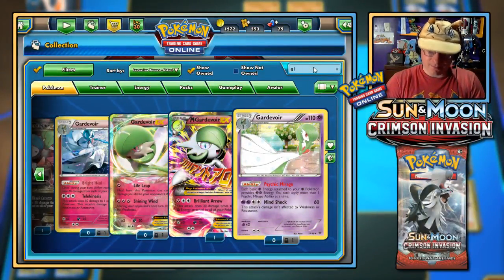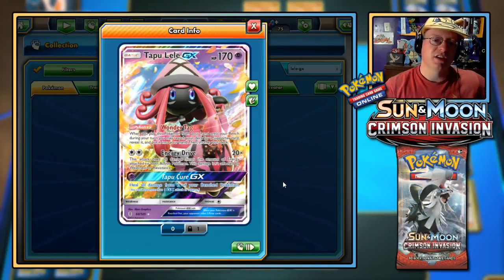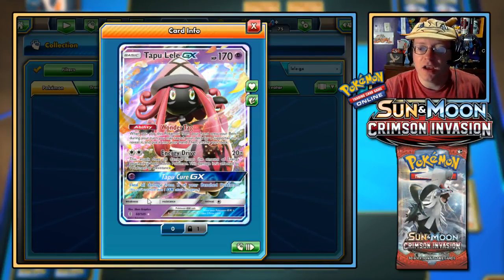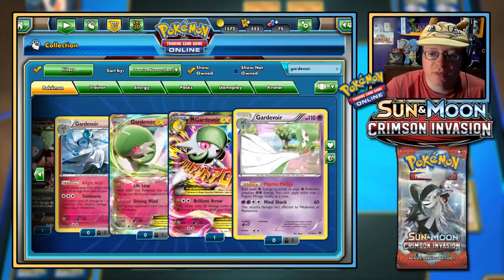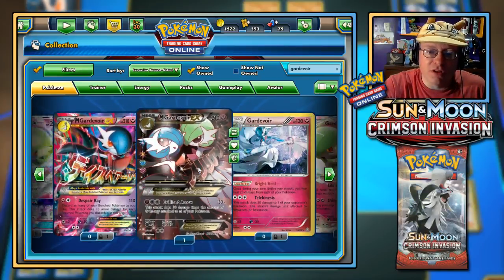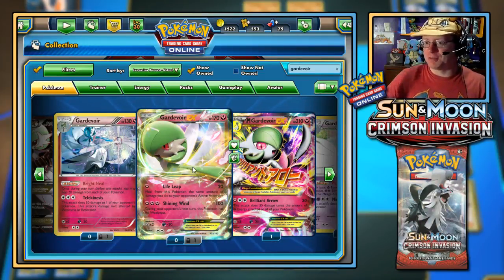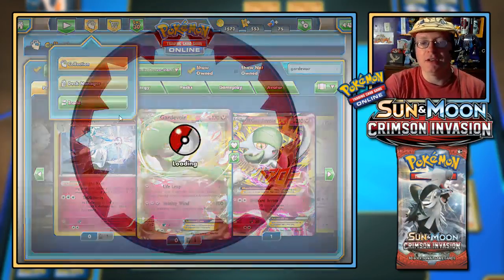That would be decent for a Pokemon that does more damage based on energy attached — like Tapu Lele GX. Tapu Lele does 20 damage times the amount of energy attached to both active Pokemon. With just a Psychic and a Grass, Tapu Lele GX already has enough energy to use the attack and is already doing 80 damage, plus more based on the opponent's energy. As for tradable Gardevoirs, I've only got two Mega Gardevoirs available — everything else is trade-locked. Cheesedibble, you've got two Lele — are yours trade-locked or tradable?